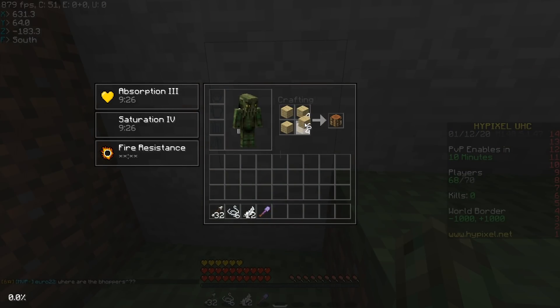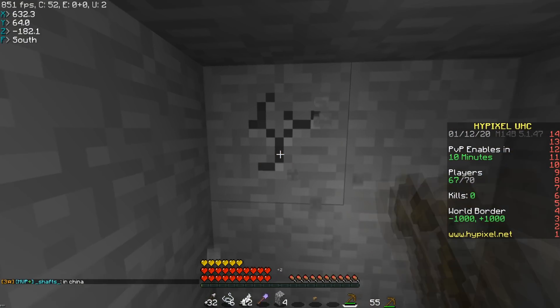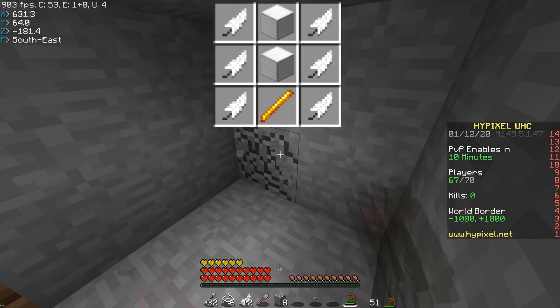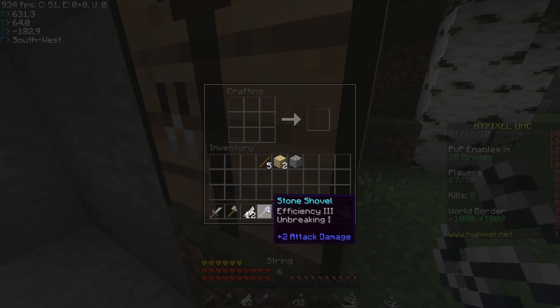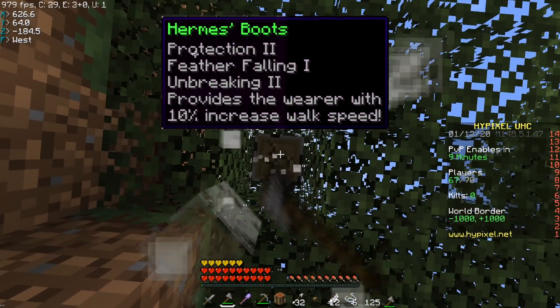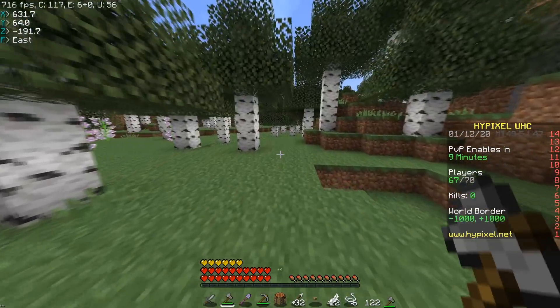As you can see from my hotbar I went archer kit today because I need the feathers to craft two extra ultimates. The first one being Andrel, which is just the sharpness 2 iron sword — when you hold it you get speed 1 and resistance 1. Pretty easy craft, all you need is a blaze rod, two iron blocks, and six feathers.